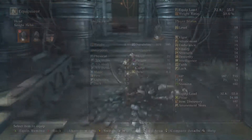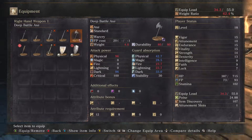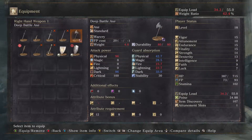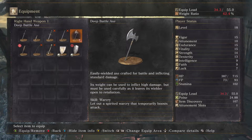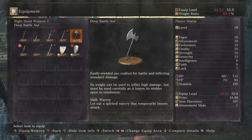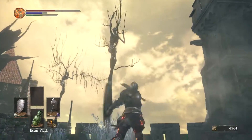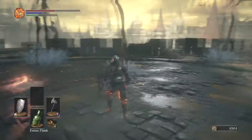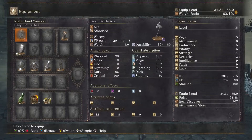We also got ourselves a deep battle axe, which does less physical damage but it does 96 dark damage. Dark is one of the elements in this game, among lightning, fire, and magic. Easily wielded axe crafted for battle and inflicting standard damage; its weight can be used to inflict high damage but must be used carefully because it leaves you open to retaliation. It also has a Warcry skill. It has stagger frames for missing attacks, but it doesn't seem to be as brutal as Dark Souls 1 or Dark Souls 2. We're going to be using that for the rest of this area because it's actually a pretty good weapon.